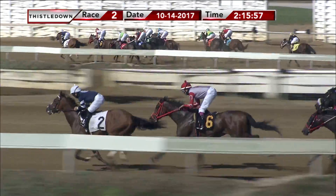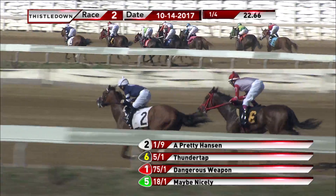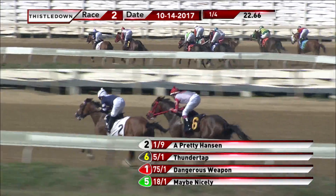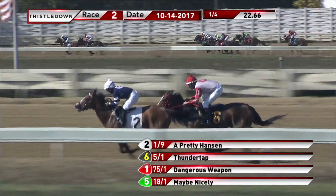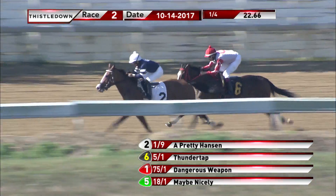They race down the back stretch. Four furlongs to go. A Pretty Hanson in control with Thunder Tap on her heels in second. This pair is now two lengths clear of Maybe Nicely, who's third. Dangerous Weapon and Shaxe Haram together. Little Country Grad to the inside of Deer Debs. That pack about five behind the top pair now. Aim for Glory is second last, and Sherry's Queen Bee well behind.